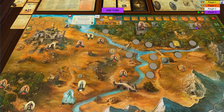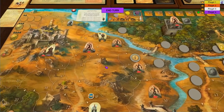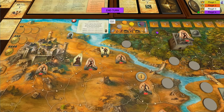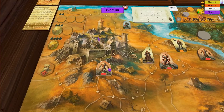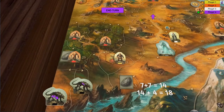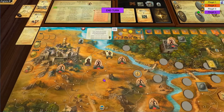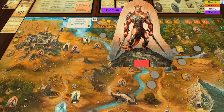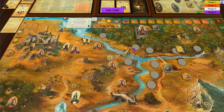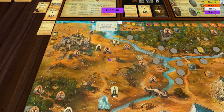We've got to somehow get this herb all the way to the castle, which is right down here, and we also need to kill this level 40 monster. So the plan is to kill this guy here, use his money to increase our strength, take this castle out next turn, get the herb next turn, and complete the game next turn. That'll give us two turns before overrun if we just take out this one guy.